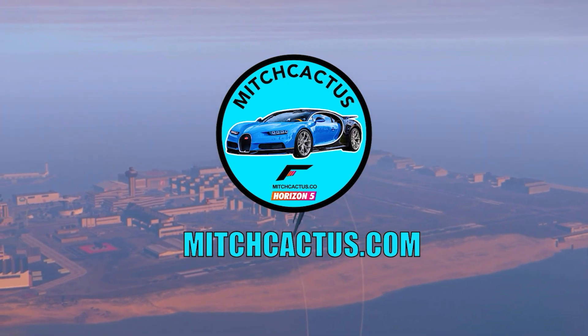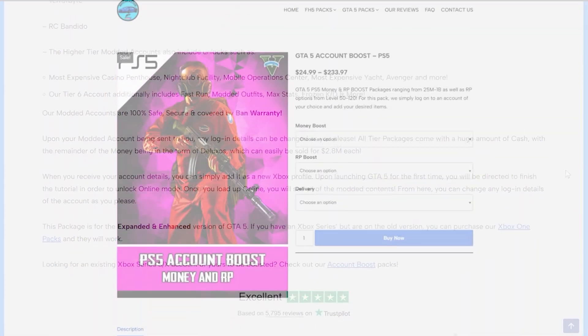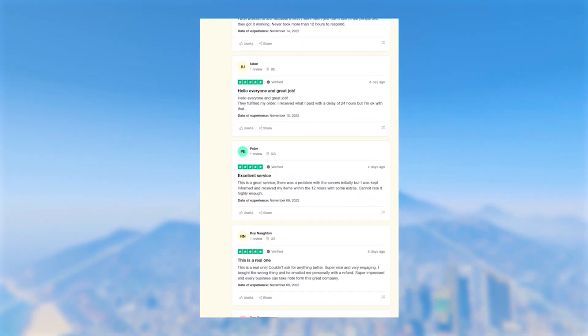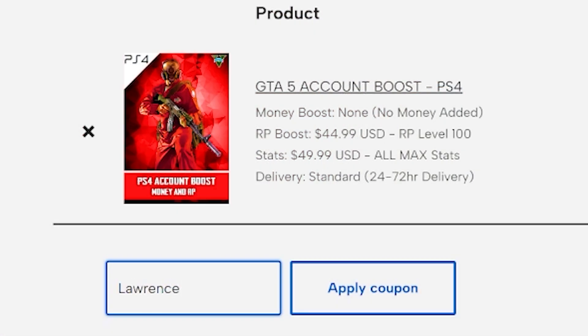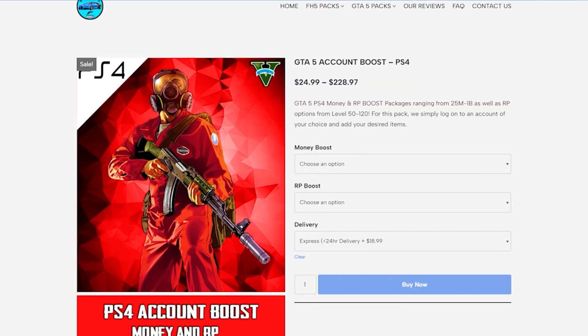Before we continue, check out Mitch Cactus. They provide multiple GTA services such as modded accounts, money and rank boosts for all platforms. They are fast, cheap and reliable with almost 6,000 reviews. So if you want modded outfits, a lot of money, all in cash and a high level, make sure to check them out and use my code LAWRENCE at checkout for a 5% discount. The link will be in the pinned comment.